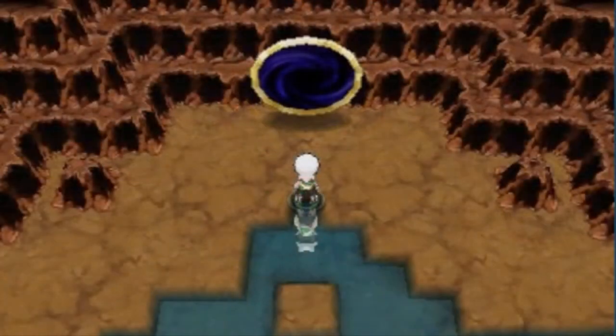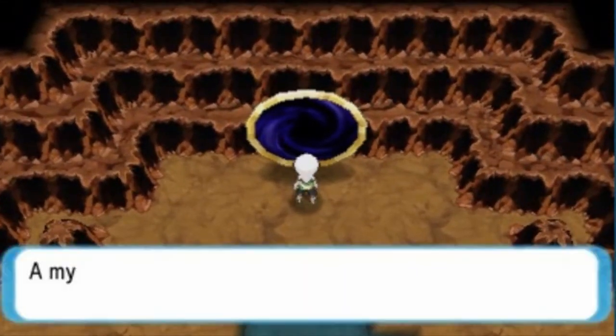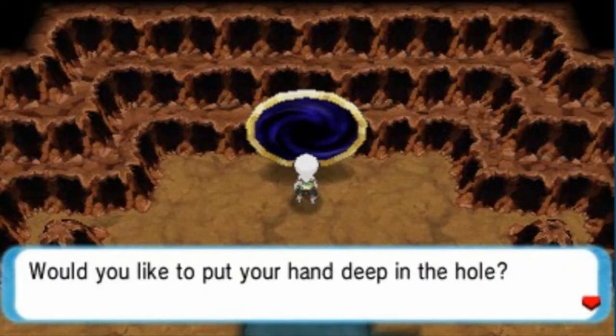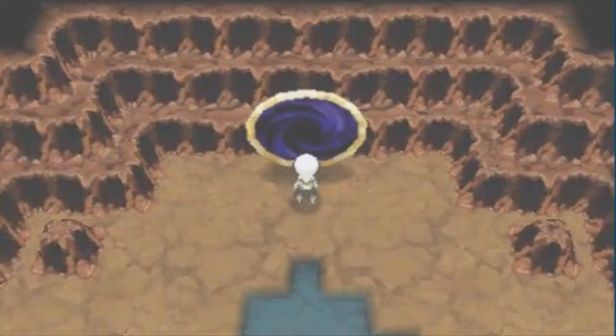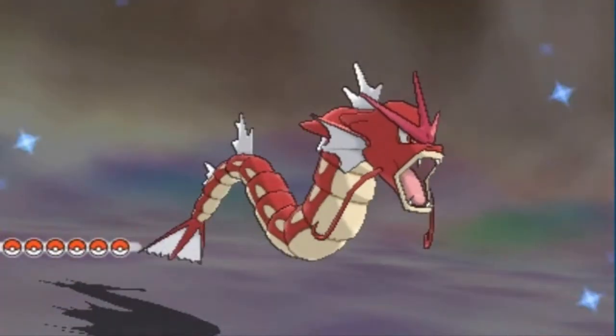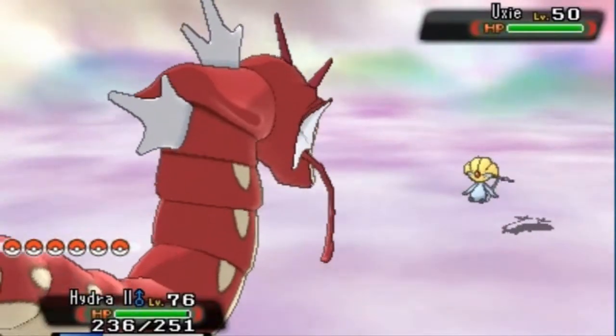Okay guys, we're finally here — it's time to take on the last of the emotion Pokémon. It took me quite a while. It is currently 8:30 on a Sunday as I'm recording this. This is the only hour you'll be able to get this Pokémon, which is why it's so elusive. A mysterious ring is floating in the air — something is visible deep in the hole. I already saved my game and healed up my Pokémon. And here it is — Uxie!